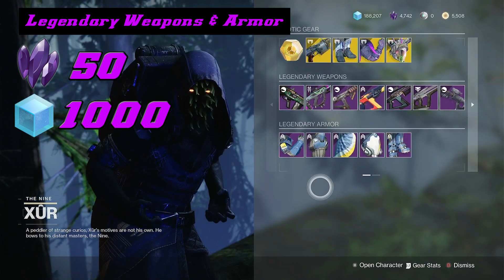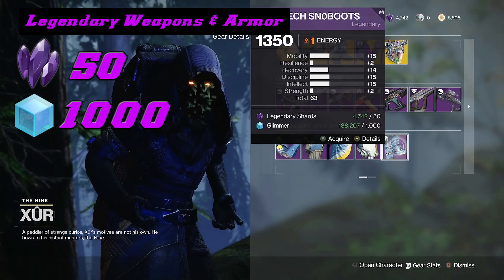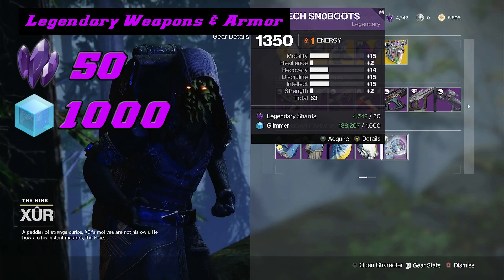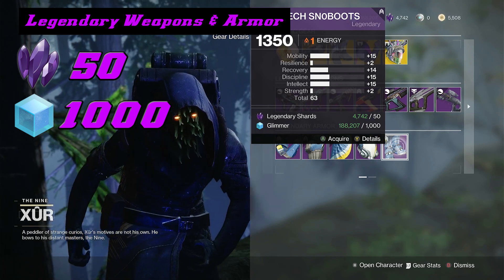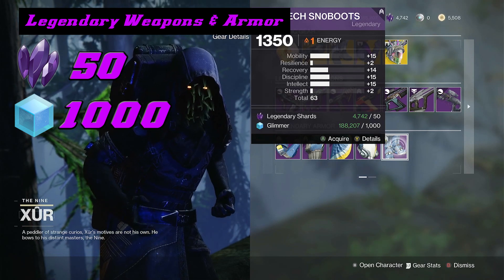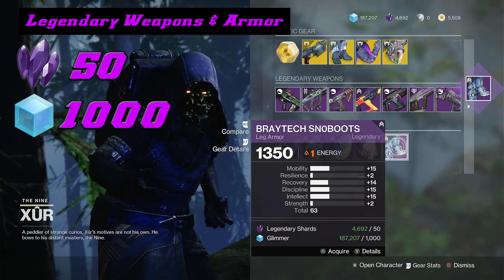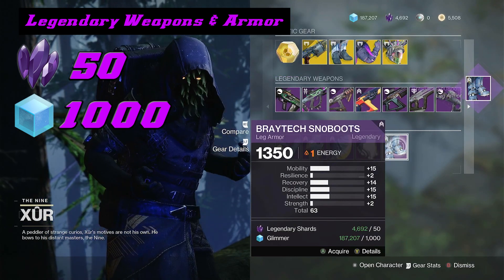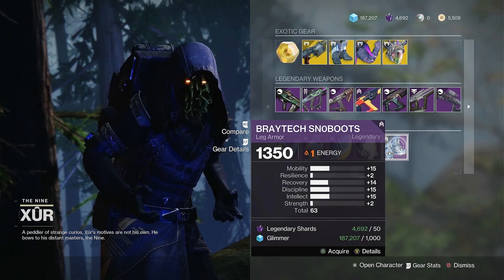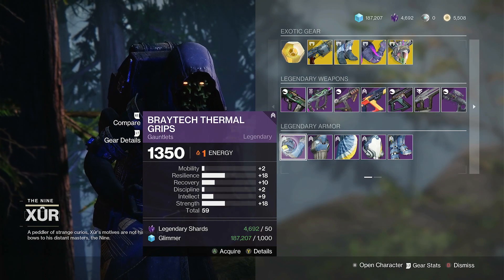Now let's take a look at the Legendary Armor Set. This week's set is the Bray Tech Set, and the legs on the Bray Tech are going to give you a plus 15 mobility, plus 15 discipline, plus 15 intellect, and plus 14 recovery, giving you a total of 63. This is definitely the piece of equipment you want to pick up. I'm going to go ahead and grab it because it could work really well for my Solar Titan. I'd recommend picking up the boots, or if you haven't already, pick up the entire set — you can delete it and have it in your cosmetic collection as an ornament.